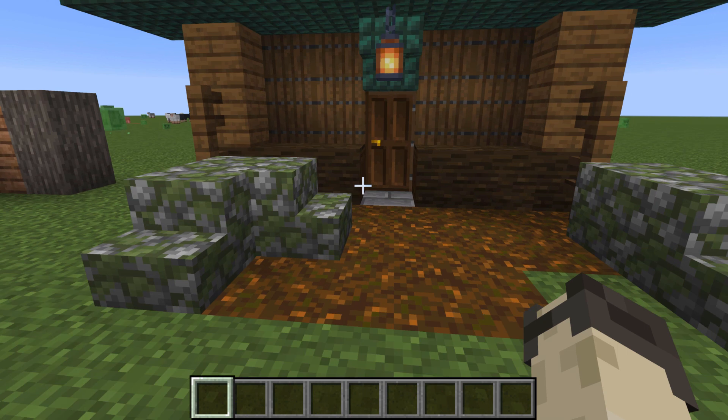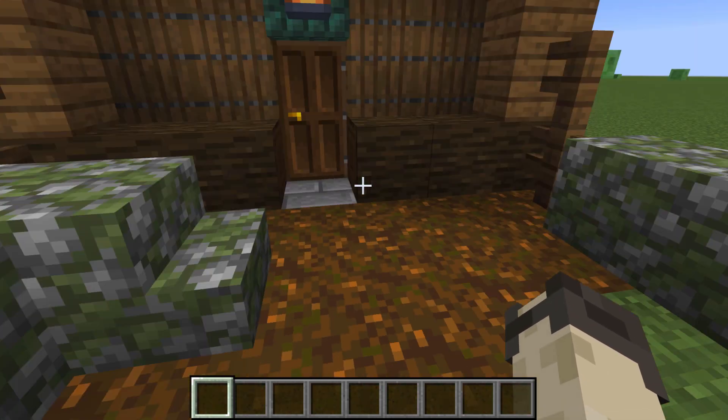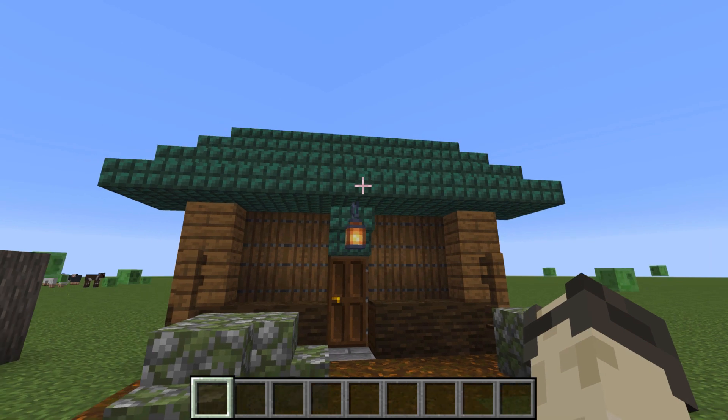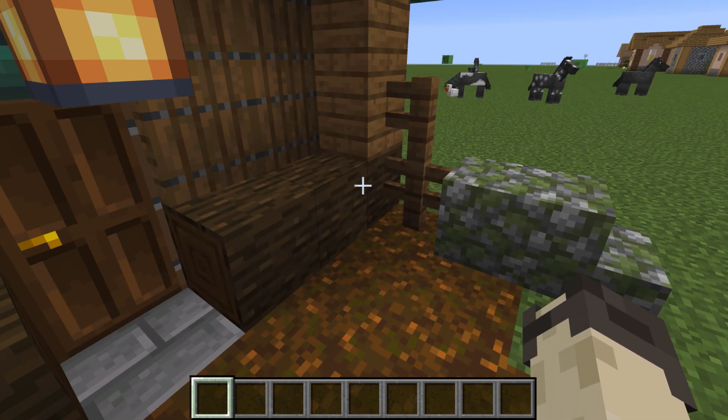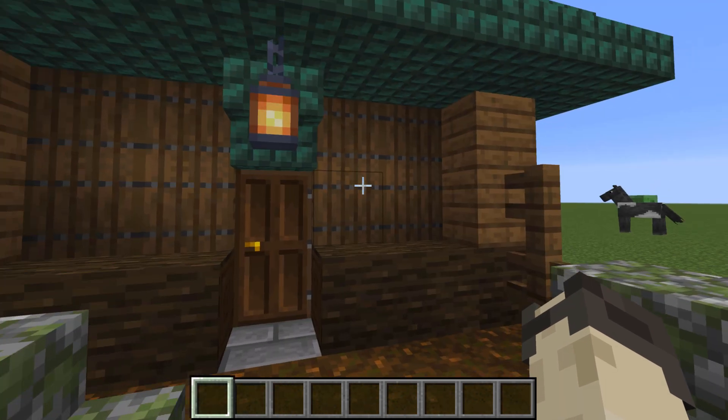Our final build is this probably giant taiga biome which has the podzol and the rocks that are in the biome itself, and then it uses dark oak, spruce, and dark prismarine for the build palette.